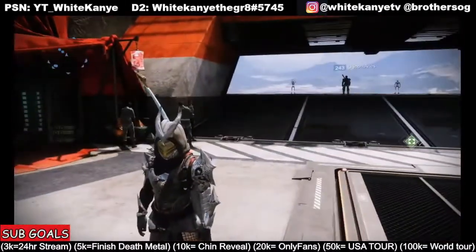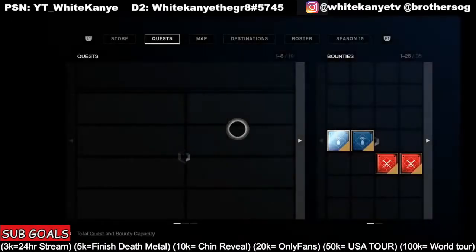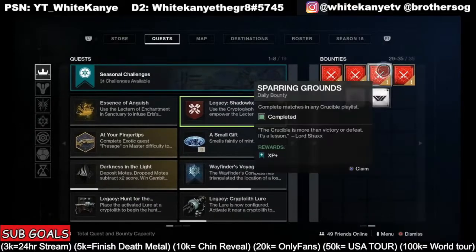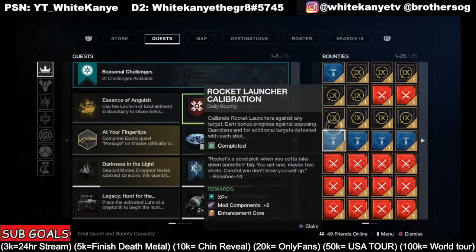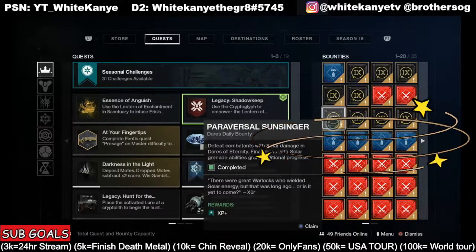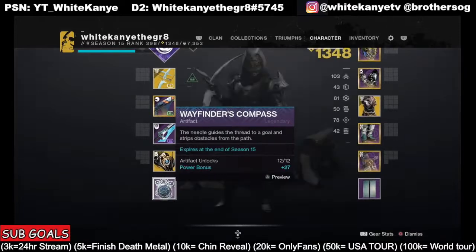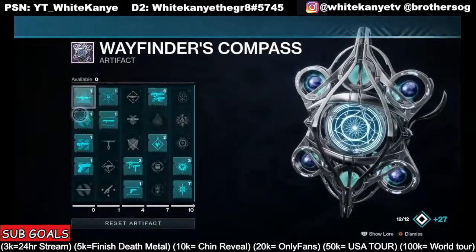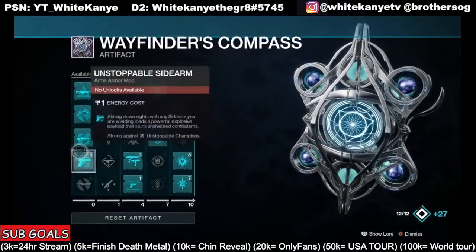So what else should we do for Witch Queen? This one is a huge tip — it is collecting bounties. I have three guardians: a Hunter, a Titan, and a Warlock. As you can see, we have all these unclaimed bounties. You're going to want to save all of these — they don't have an expiration date. When Witch Queen drops, you're going to claim these after the first mission they give you, and you get your seasonal artifact. You'll be able to unlock the artifact perks much quicker if you get your XP and bounties claimed on all three of your guardians on the first day.